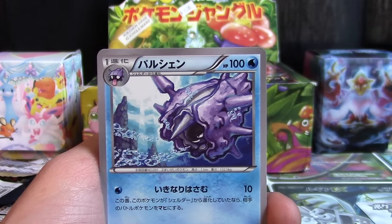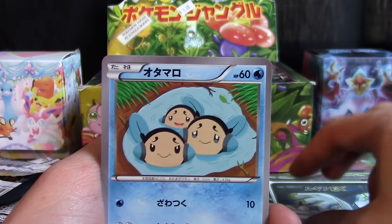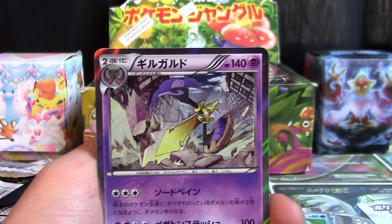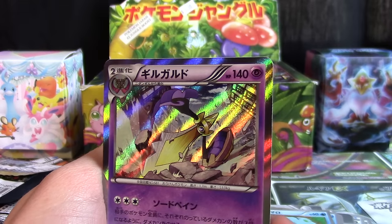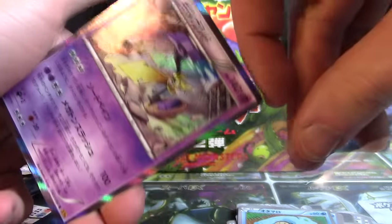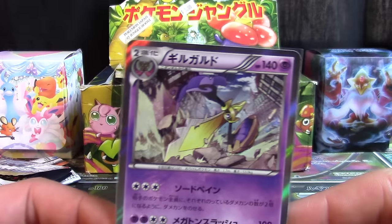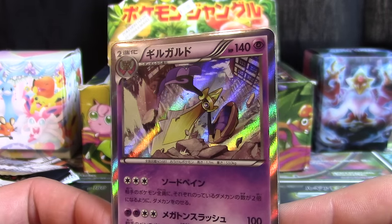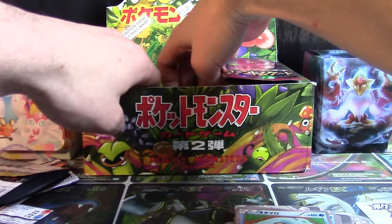Rage of the Broken Sky is going to give us a Cloyster, a Cricketune, Raticate, a Tympole, and an Aegislash holo. Nice! Heating up a little bit over here — hoping to finish strong with the last pull, but we may need a few packs to get there. We shall see how it goes. Moving that Aegislash over there with the other holographics.